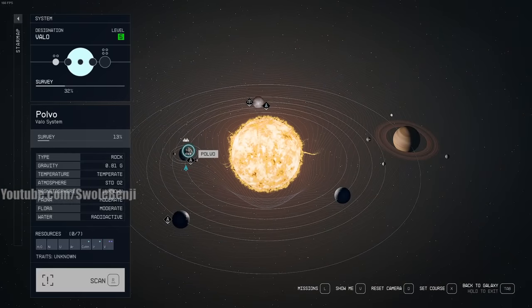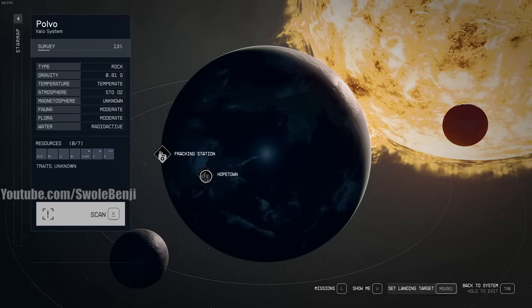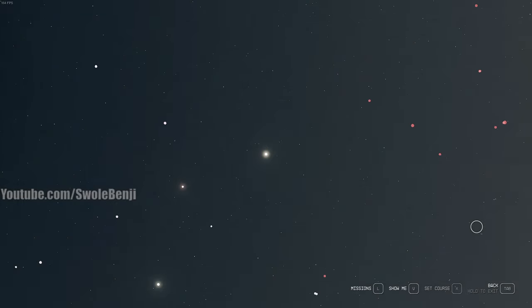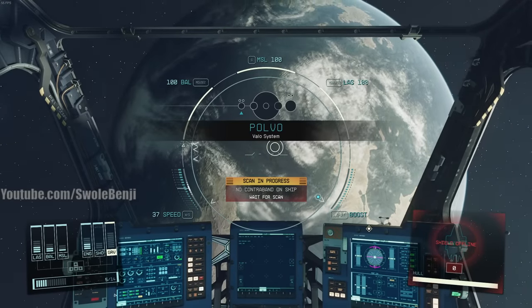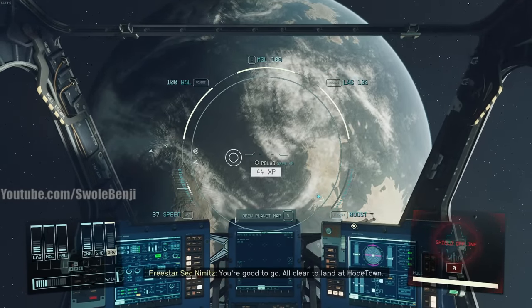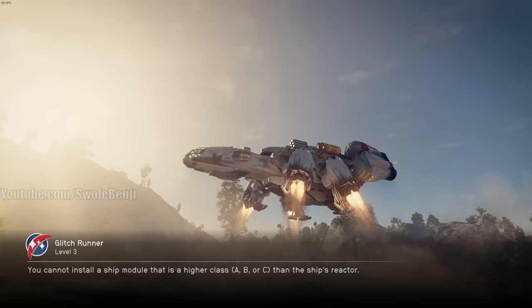When you're at Velo, go to the planet called Polvo, and on Polvo go to Hopetown. If you see a message saying 'not cleared for landing,' all you have to do is wait to be scanned. We're waiting for the police to scan our ship for contraband — stolen goods are not contraband. Select the planet and land at Hopetown.